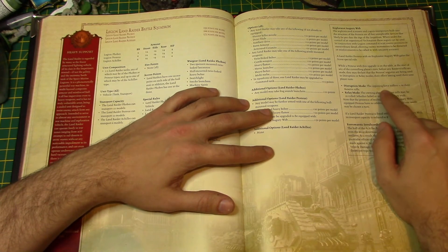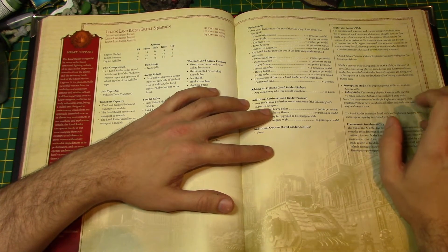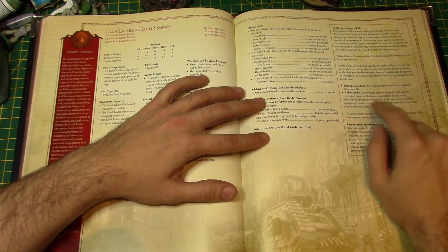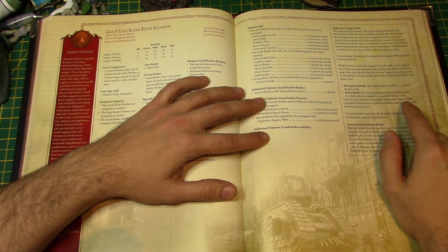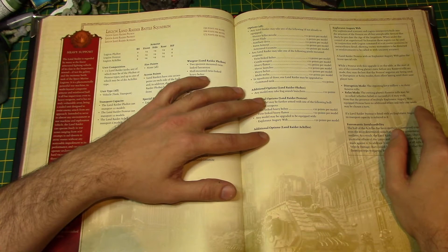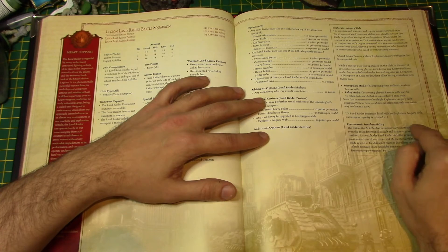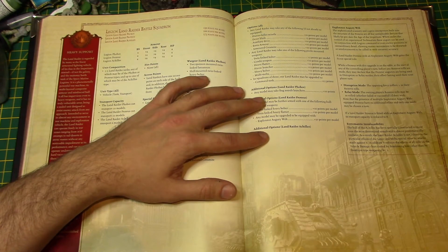Disruption mode makes the opposing forces suffer minus one to their reserve rolls — that's quite handy. It's quite expensive though, 50 points. Relay mode allows the owning player's reserve rolls to be rerolled whether failed or successful. Multiple Explorator Web-equipped Proteus have no additional effect, and only one mode may be chosen per turn. If the Proteus takes this upgrade, its transport capacity is reduced to 8.